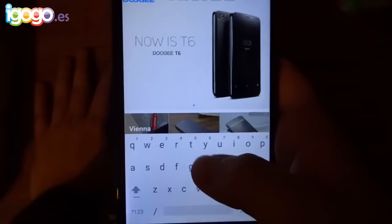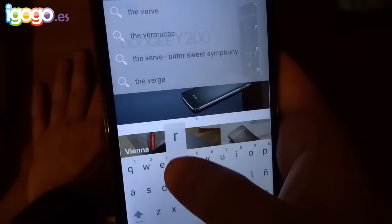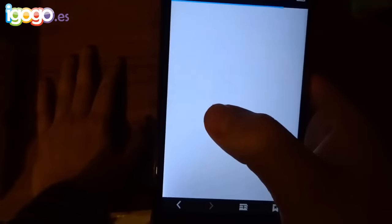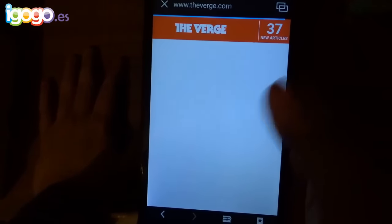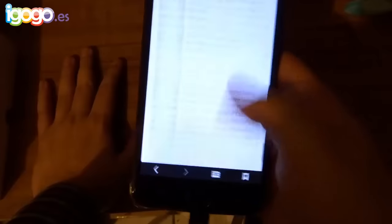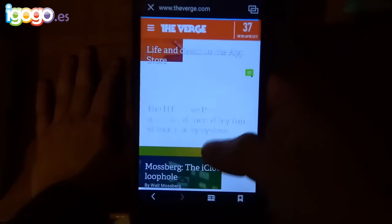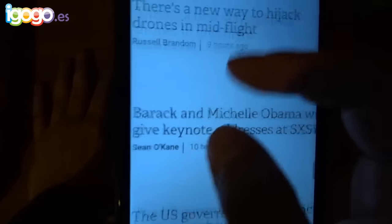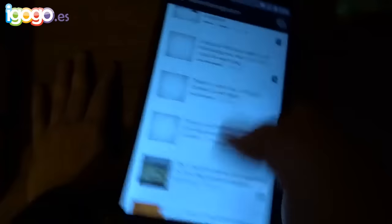Vamos a entrar al navegador, que también está bastante fluido. Ya estando en el navegador tenemos la página de Doge que están promocionando. Vamos a entrar a The Verge, que es una página bastante pesada, muy cargada de imágenes, que muchos teléfonos no cargan bien. Cargó la versión móvil, igual está pesada pero vamos a ver. Está cargando imágenes, mi internet es lento, pero ahí se mueve con bastante fluidez. El zoom es bastante fluido, no hay lag, porque luego muchos teléfonos el zoom es como que lagueado. Aquí es un zoom sin problemas.